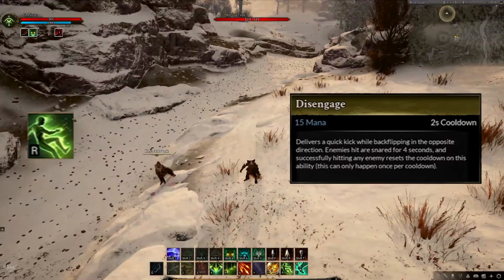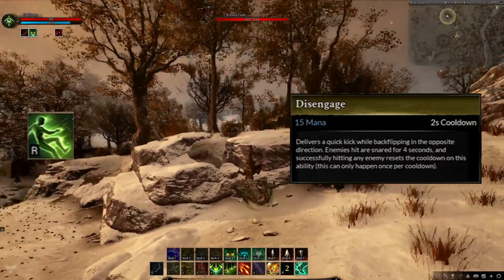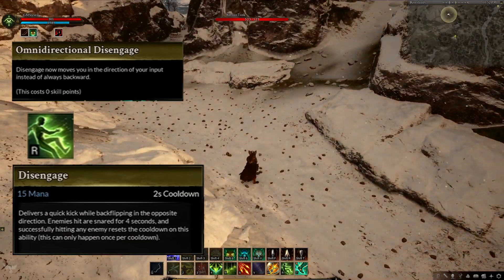Then we saw Disengage. This does a snare, soft CC on your target if they're in melee range, and flips the ranger backwards. If you hit an enemy, the cooldown is reset on the ability. And this can be talented to move the ranger in their current direction instead of backwards.